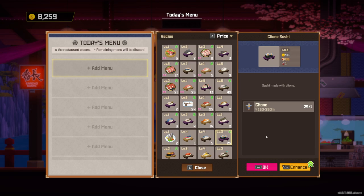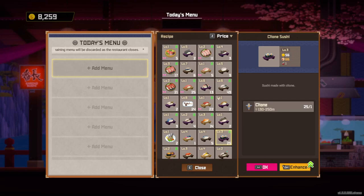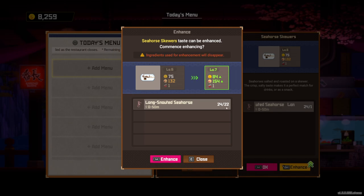Second tip: enhance as much as possible, especially early on. So whenever you get a bunch of the same fish — as you can see, I have 25 of these right here — click the enhance button. What does enhancing do? It increases the price and increases the happiness. Every single night, you're only going to get a set amount of customers that come in and purchase food, so you want that food to cost as much as possible. Make sure you always enhance if you have enough. If it's showing the double arrows, that means there's enough to enhance.